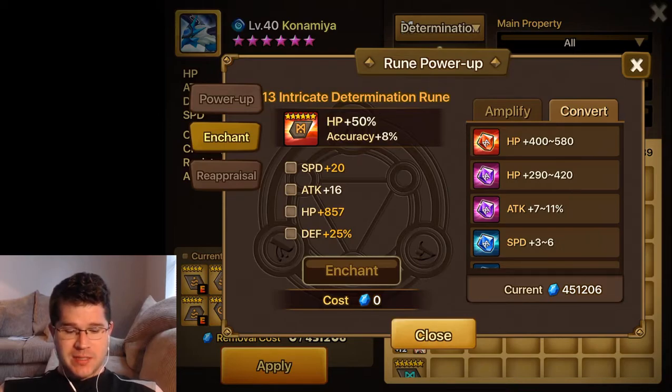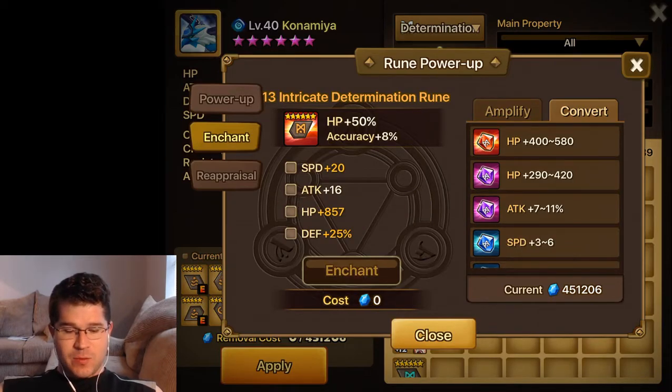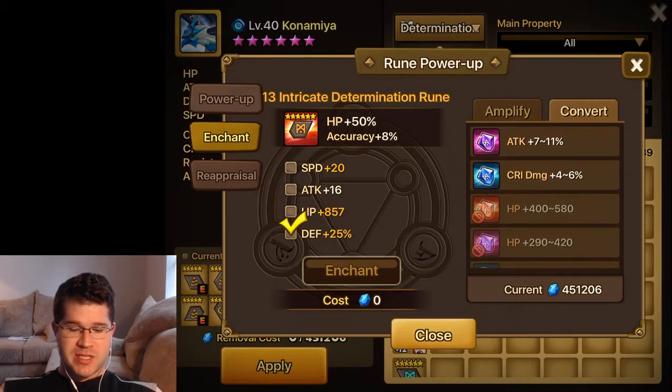It rolled twice into speed, once into flat HP, and once into defense, and it's a legendary rune. I had a bunch of these things to make it better — basically I rolled a max roll on defense, a 10 off a legendary defense grind.